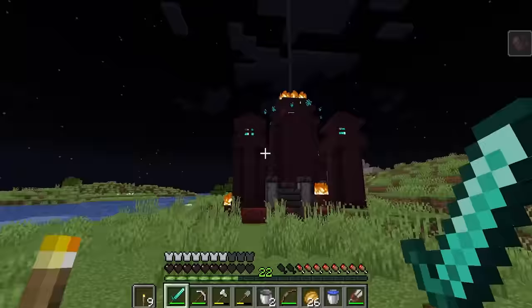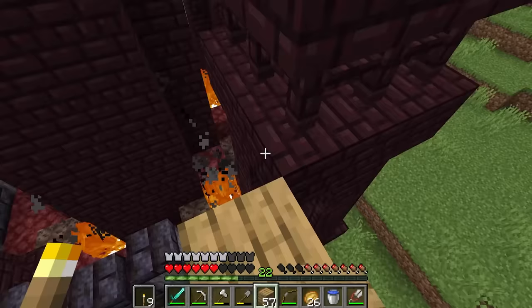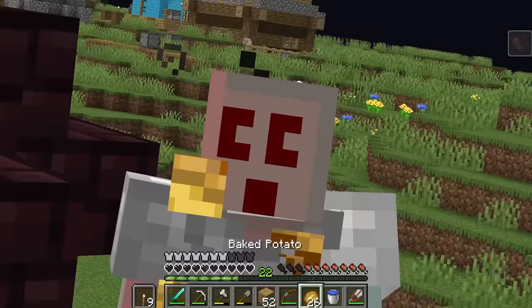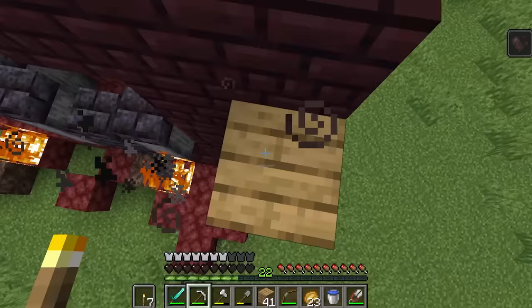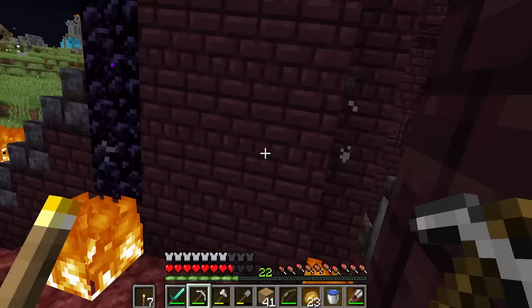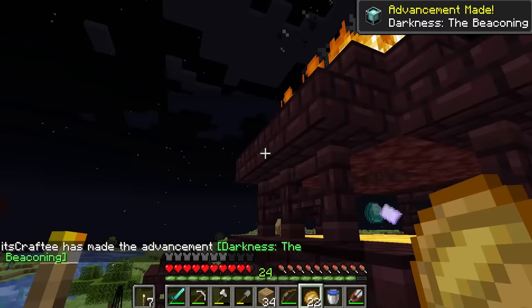I gotta try to take out these beacons here. I don't love using my wood for this, but you do what you gotta do. Take out that fire - easy peasy. Another fire down. It looks like there's a beacon in the center there I might be able to mine. I'll punch it down if I have to. That's all the soul fires. Now I just gotta take out this beacon. There's some free gold. Well, I broke it with a potato. The power of the potato!